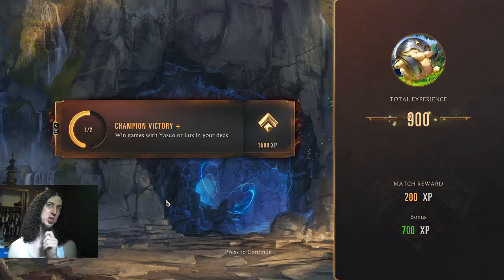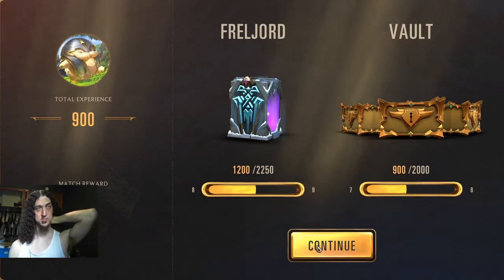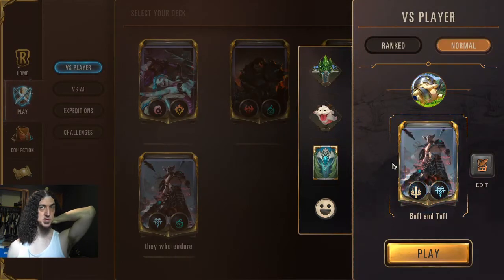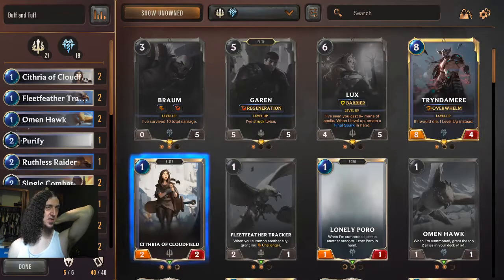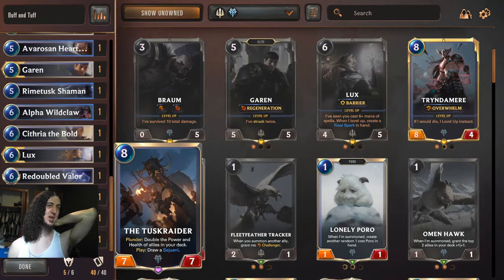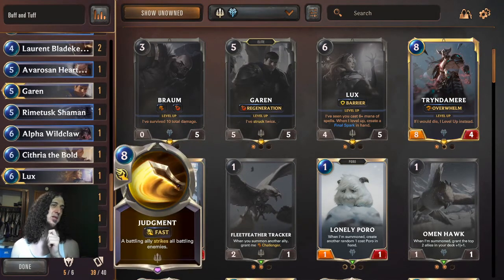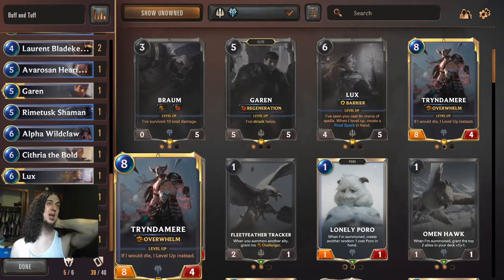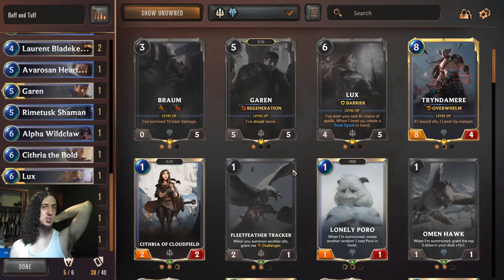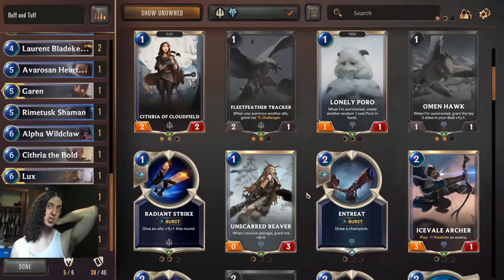One more and we get a bonus. So let's cut this big Tusk Raider since I guess you probably need that Sejuani card to actually make it work. Because when we played it, it didn't do anything. I played it and got the plunder effect — I understand how that works — but apparently it doesn't do anything otherwise.